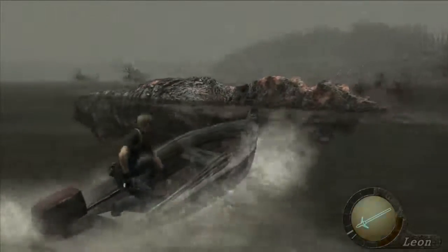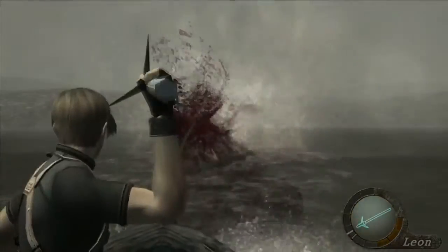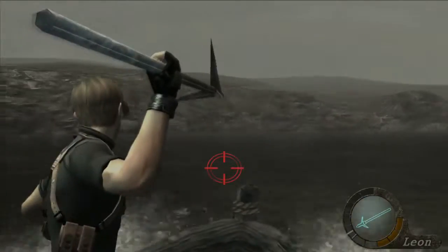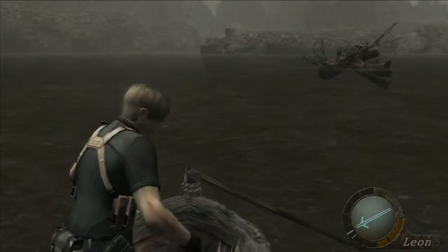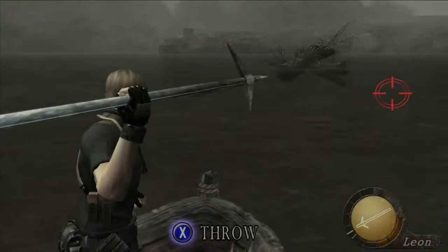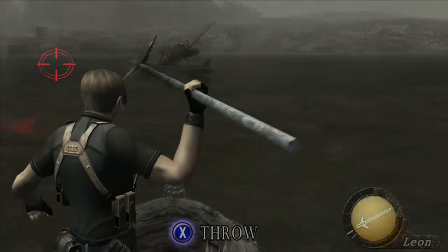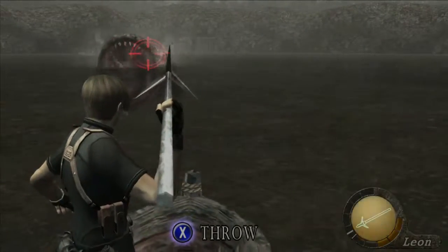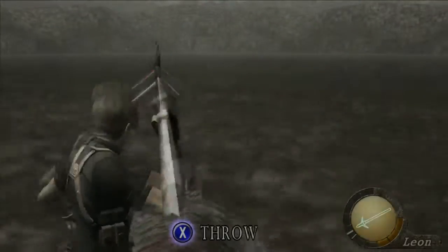Del Lago will try to wreck you into all the floating items — just keep lobbing harpoons into his tail. There are points where he goes completely silent and the rope disappears from your boat so you can't tell where he's coming from — this is the time to get the most damage on him. You'll get an indicator of which direction he's coming from; you can usually get two or three harpoons on him.